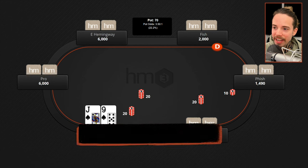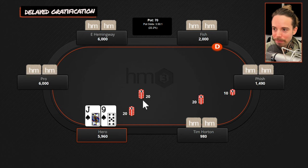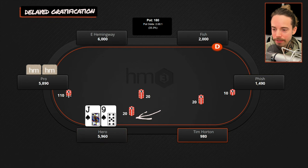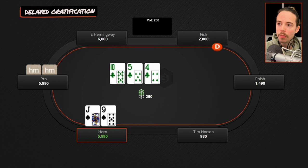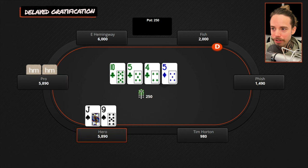Step number two: delayed gratification when bluffing. This is a 10-20-40 game. A pro opens from under the gun to $110. We are in the 40 with jack-nine suited and we're going to call. We go to a flop of ten-five-four with three clubs. We pretty much have nothing going on here — if he c-bets on this flop we're just folding. We check and he checks it back. We go to a turn and the turn is a five, so we have complete air.